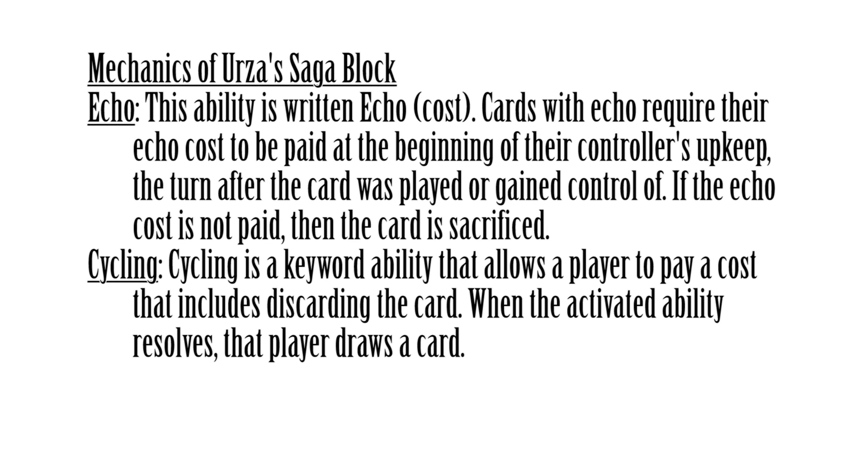Let's go ahead and cover the mechanics of Urza's Saga. There are two big mechanics: echo and cycling. Echo — if you cast a creature with echo, during the next turn's upkeep you are required to pay an echo cost, i.e. some additional mana. If you choose not to, the creature is sacrificed; if you do, you get to stick it around. This allows for some more powerful effects at lower CMCs but requires some later investment. There is also cycling, which is an alternate cost you can pay to draw a card, and for some spells it allows you to cycle and gain some sort of additional effect.